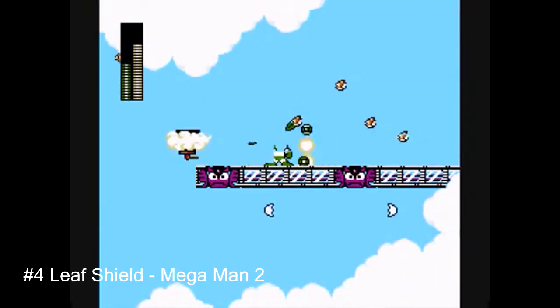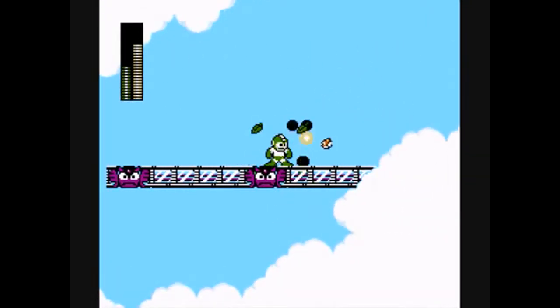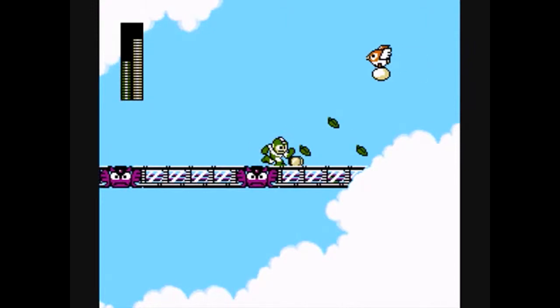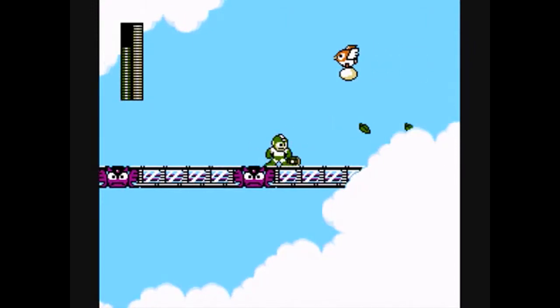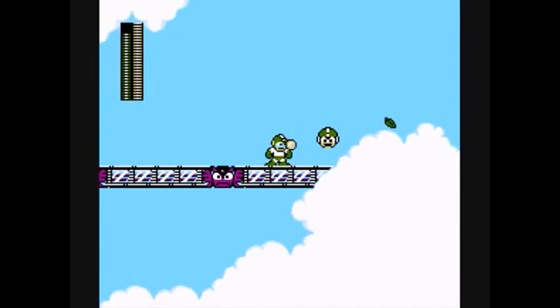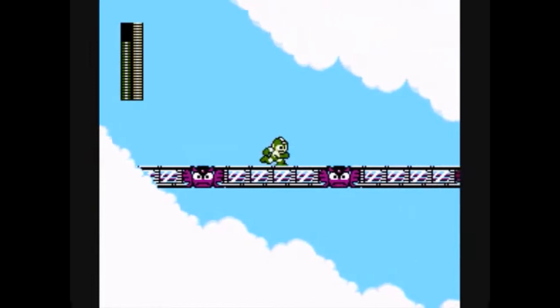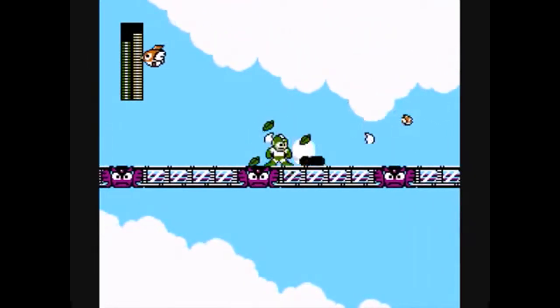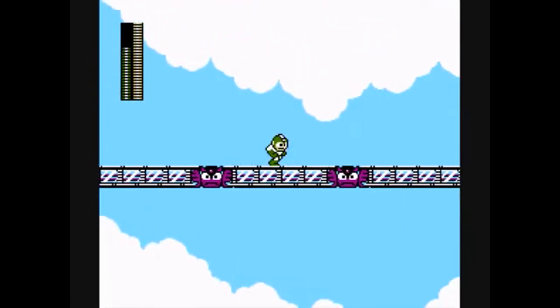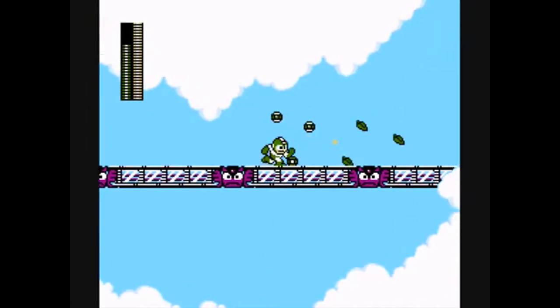At number four we have the Leaf Shield from Mega Man 2. The Leaf Shield was a neat idea and it really could have been a cool item — it just suffered from one major design flaw: it goes away when you move. As you can see in the video, it surrounds your whole body and protects you, but as soon as you move it disappears. So what's the point?